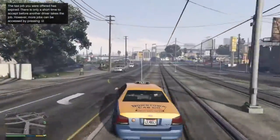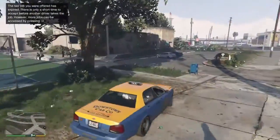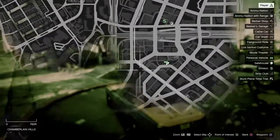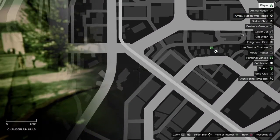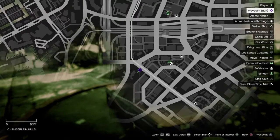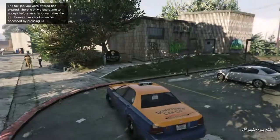What you're gonna do is drive to this destination here on the map by Franklin's house. I'll mark it on the map for you — make sure you mark that right here.